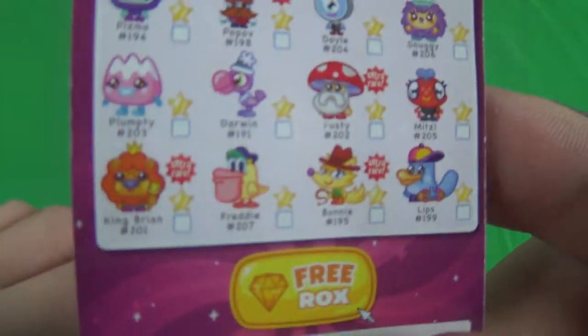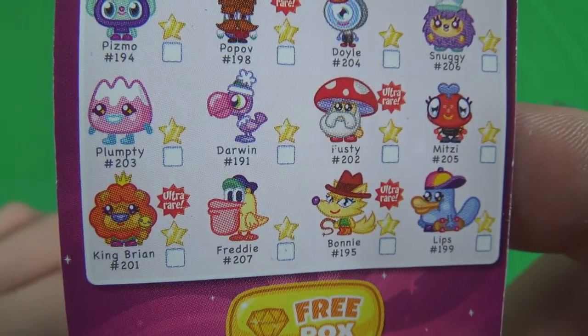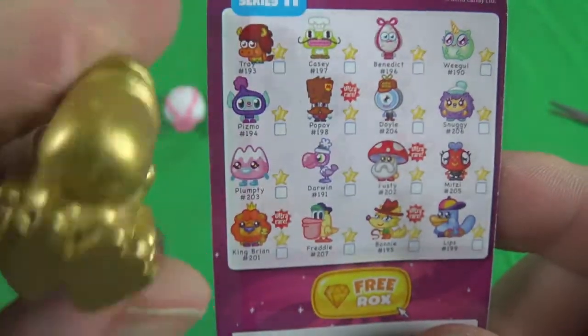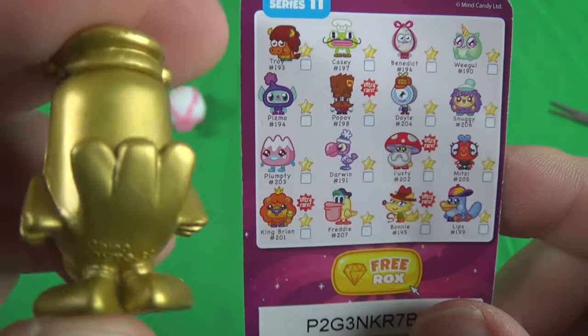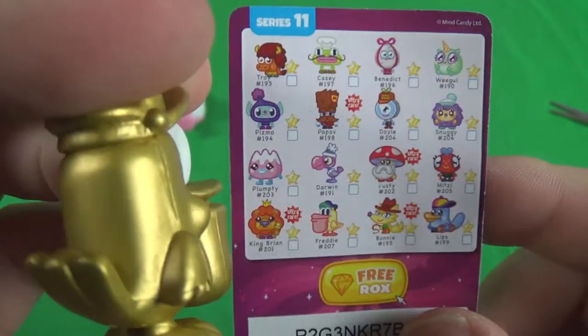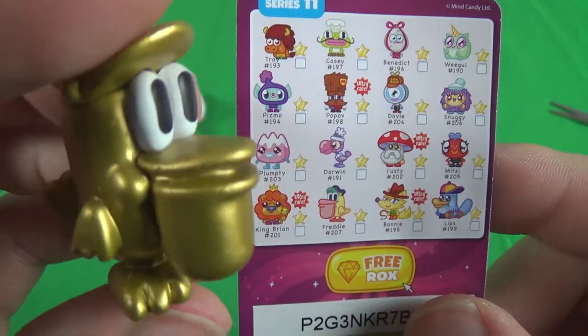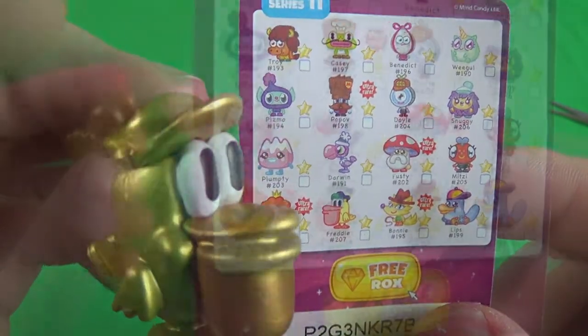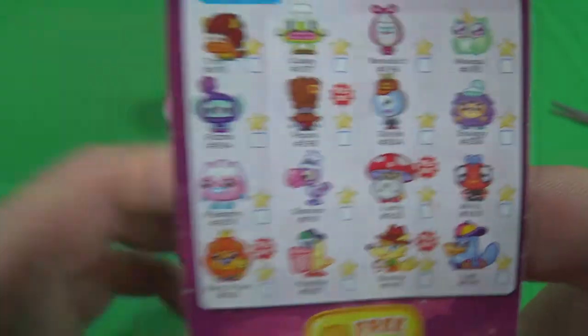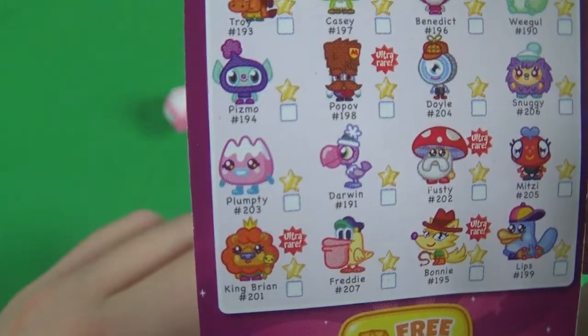And the other one is this fella down here — Freddy, number 207, but gold. So I don't know if that means he's rarer, or whether that's just how he is. Either way it looks pretty cool. He looks like one of the things you'd mix the cement in in the Flintstones. I can't tell, because sometimes they're not always got the same paint job they have on the box, but maybe he's a rarer version of Freddy — I'm not sure.